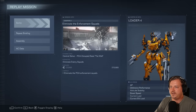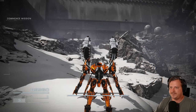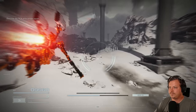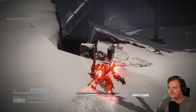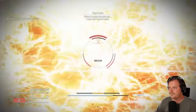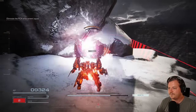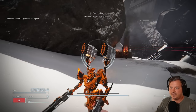Next up is Chapter 3, Eliminate the Enforcement Squads. There's a combat log you need to get. Right at the start of the mission, instead of proceeding, turn around and just follow where I go. Now that the AC is dead, all you have to do is finish the mission.